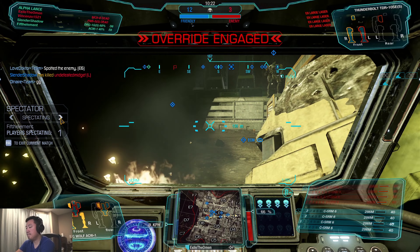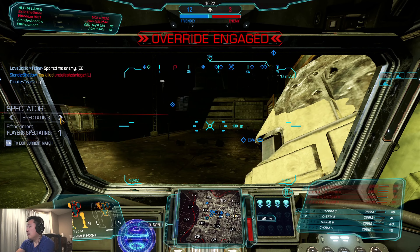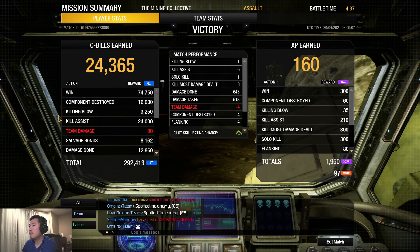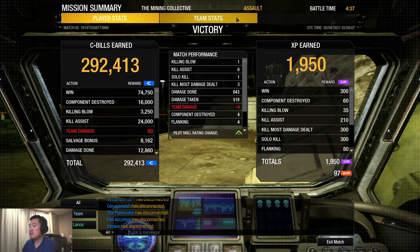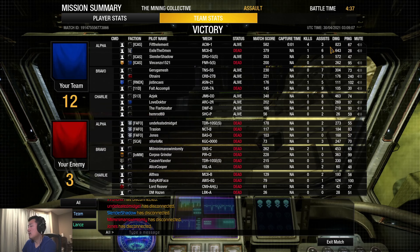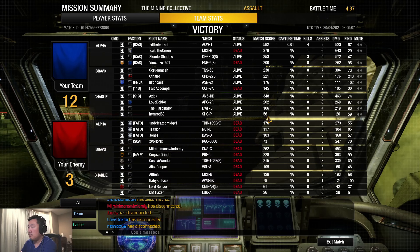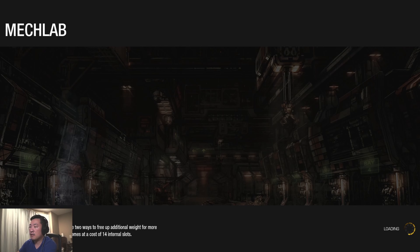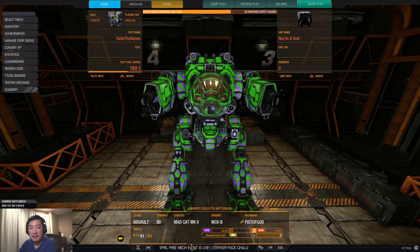Nice, good job — that was a pretty good game. We only got one kill but 643 damage, four components, six assists. Our team did a lot of damage too. Let me know what you think about the Mk2B quad UACs — it's a pretty typical canonical build. Drop a comment if there's a specific mech or build you want me to try out, or any other Mk2 builds you run. This is the only Mk2 I have so I'd like to try the others. Till the next video, keep on shooting.